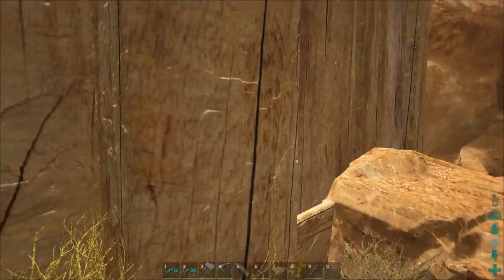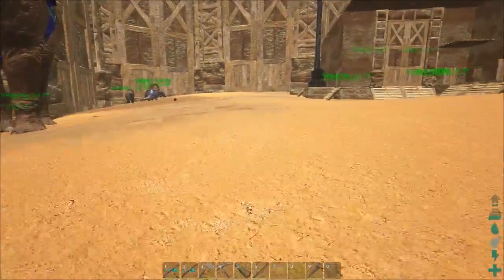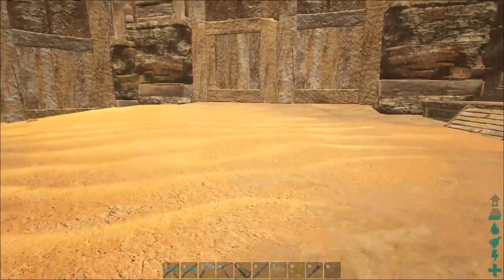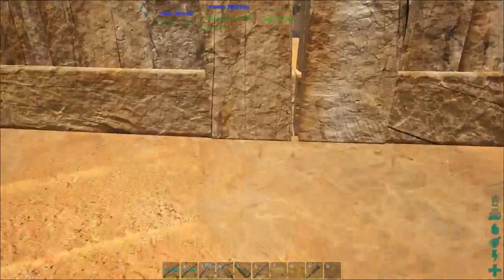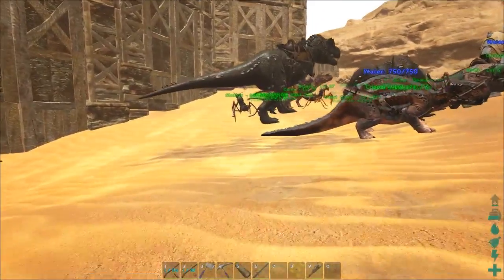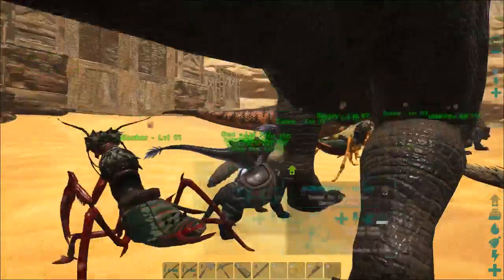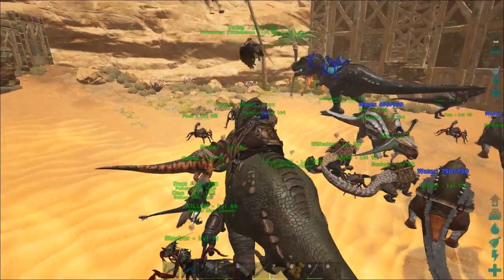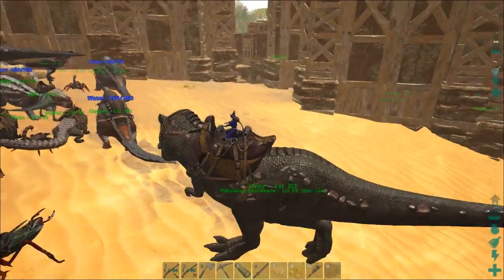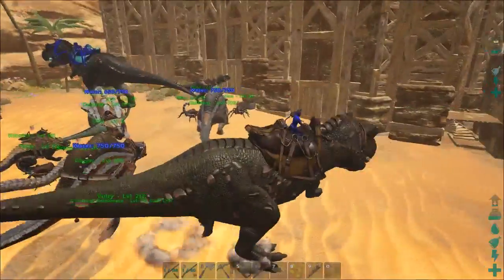One thing that's kind of frustrating, I know for me as a beginner, is that E does everything. It opens the doors, mounts you up onto your dinosaur or your animal, opens up cabinets. Pretty soon you're clicking E for everything. And then of course you'll be flying along on the first time you're on a mount in the air, and you click E because that's what it's for, and you fall off your mount. It just dismounts you.